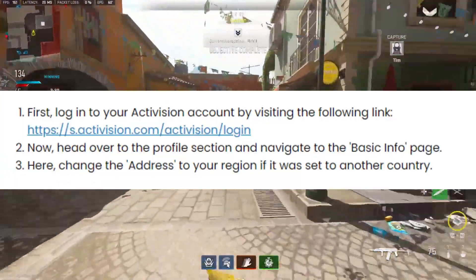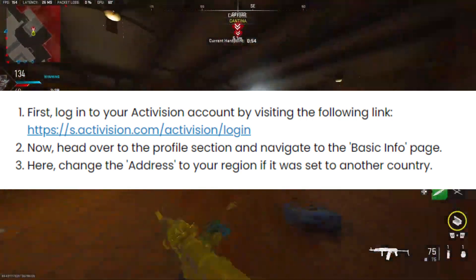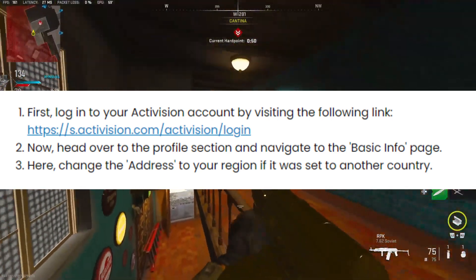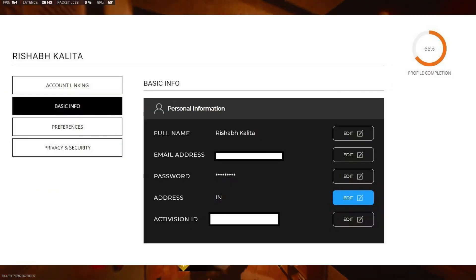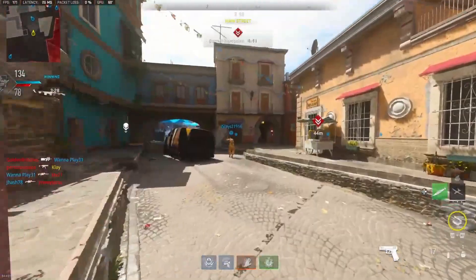First, log into your Activision account on the official Activision site. Now head over to the profile section and navigate to the basic info page. Here, change the address to your region if it was set to another country. If players are using the Battle.net client, then try changing their Battle.net game region as well.